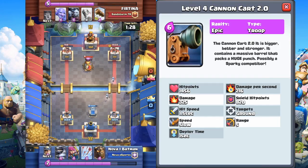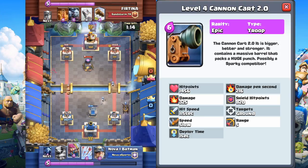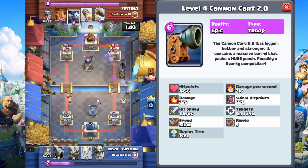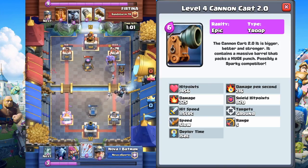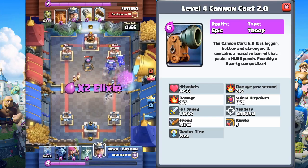Moving on to the next card. Next up, we got the Cannon Cart 2.0. This is an Epic, it's a Troop, and it's 6 Elixir. I actually really like the way it looks — it just looks so cool. The description reads: the Cannon Cart 2.0 is bigger, better, and stronger. It contains a massive barrel that packs a huge punch. Possibly a Sparky competitor. Pretty awesome concept.